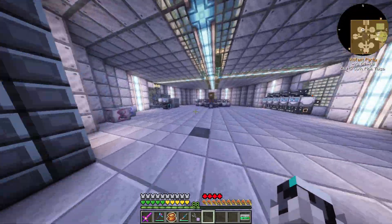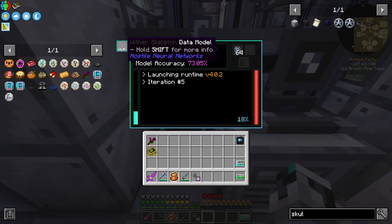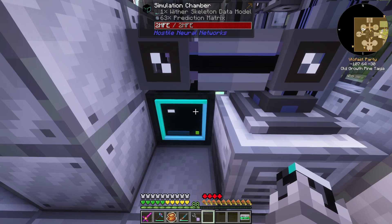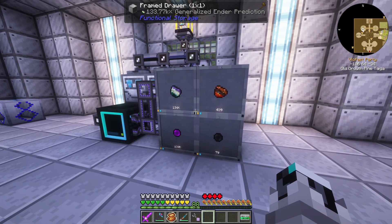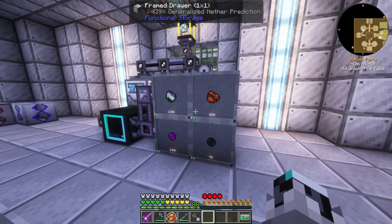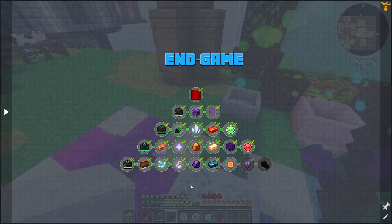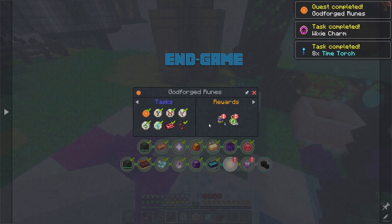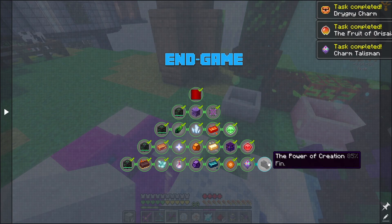The only thing I actually did to farm those was put this data model here, with some prediction matrix being pumped in. Then it pumps into this drawer, and the drawer puts it into the storage system, so I now have access to everything inside. After a little bit of crafting, we now have this mission completed and can collect that reward. We also have this one already completed from last episode.